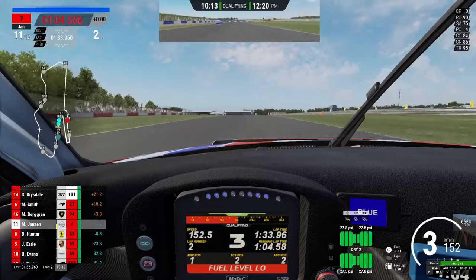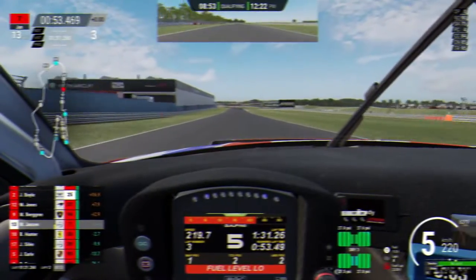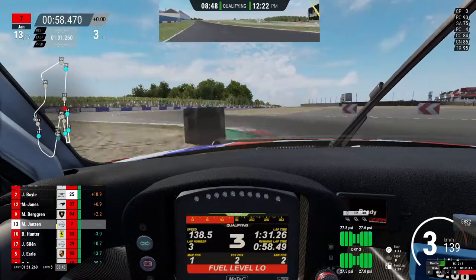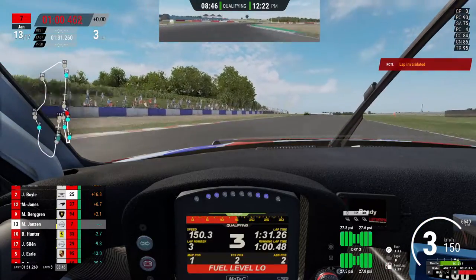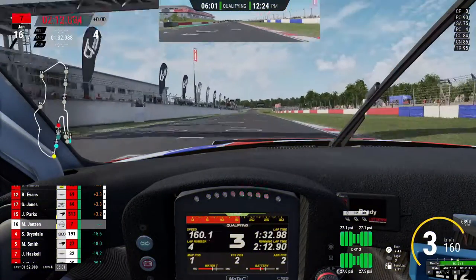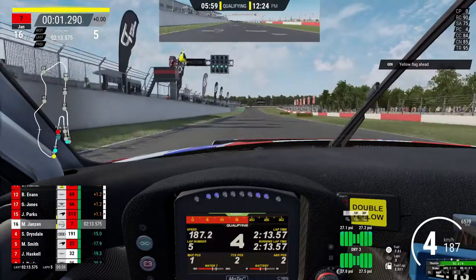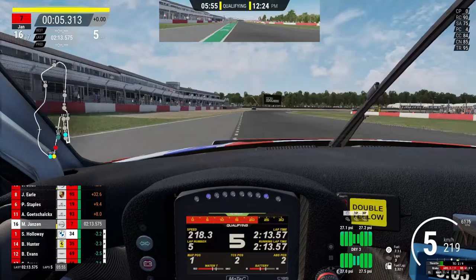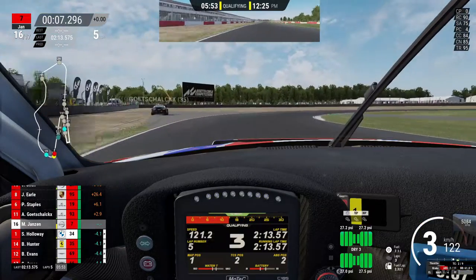So second attempt right behind this Ferrari - he brakes way earlier than I thought he would, so I had to back out and get out of it. This is all in a row. This is my third lap in a row and what do I do? I cut the first part of the chicane. Now this is my official lap, my fastest lap of the session.